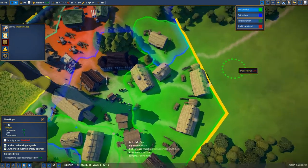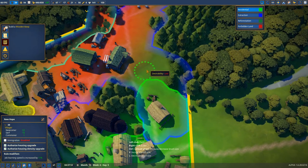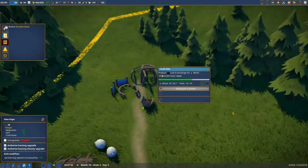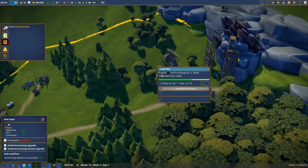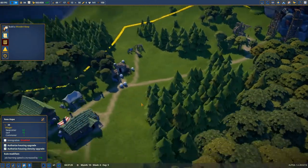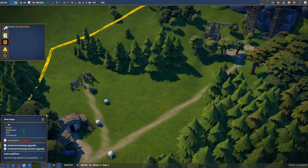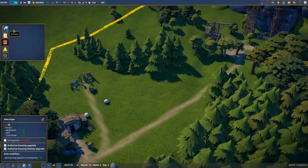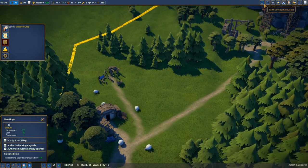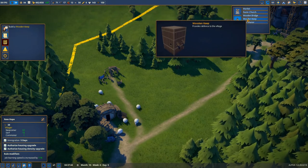Checking desirability - we have high here and also high over there, which means we can try to use this area for additional houses. Some areas are average. Finally we got the coal - no, not yet. Still waiting. This is the main motif of today's episode - not yet. In the meantime, we can build the wooden keep, and we'll need to turn on immigration for some new people.